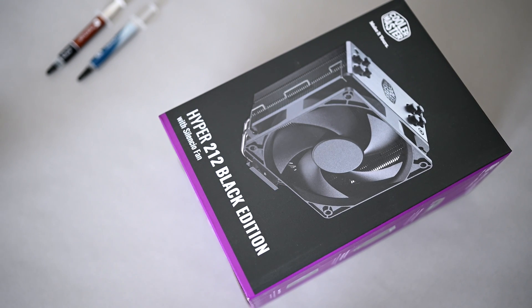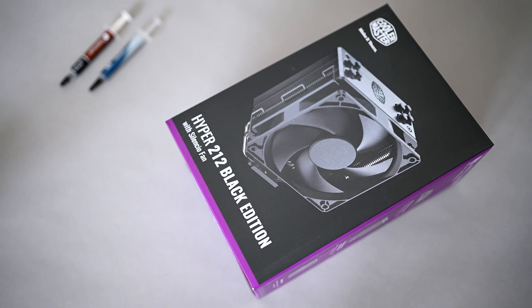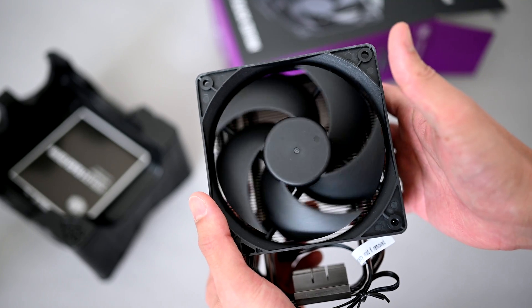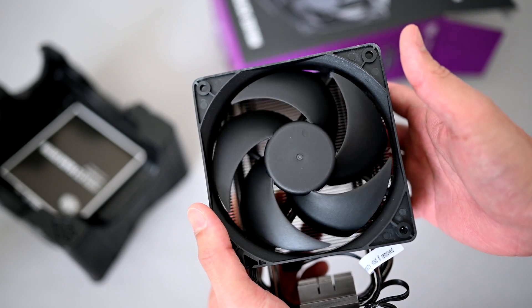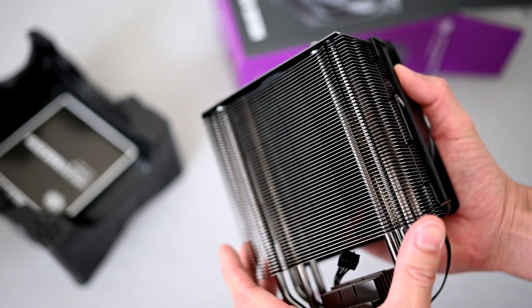The Cooler Master 212 Evo is by far the best budget CPU air cooler you can get. I had this on an 8700K overclocked to 4.7GHz in the past and it was able to keep it in the low 40s on idle, no higher than 75 on 1440p gaming, and no higher than 85 when doing intensive workloads like 4K editing on Adobe Premiere. For about $40 USD, I highly recommend this cooler for anyone on a budget.